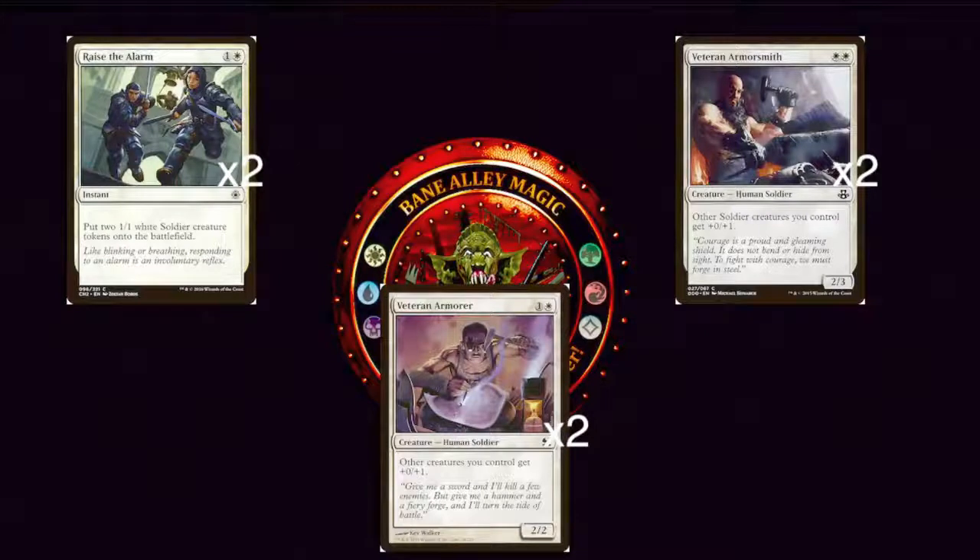We have two copies of Raise the Alarm — one generic and a white — an instant that puts two 1/1 white Soldier creature tokens onto the battlefield. Lots of people might suggest throwing this up to four, and that would be a fine strategy — you'd just have to balance your other cards. I do have a lot of three drops in the deck, so you might consider going down a couple three drops to throw in more Raise the Alarms. It doesn't look that powerful, but never underestimate going wide — having tons of tokens on the battlefield is often just enough to win the game.